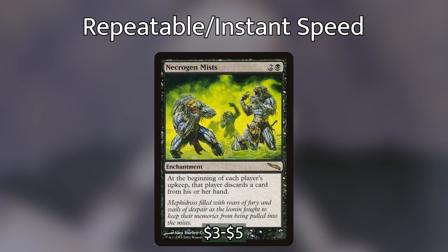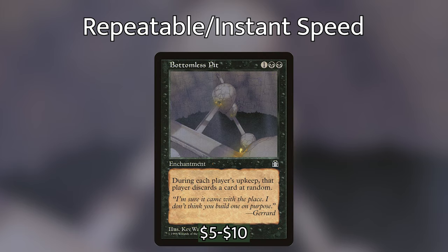We then have Necrogen Mists — at the beginning of each player's upkeep, that player discards a card. This is a super key card. If our opponents are holding a key piece of interaction as the last card in their hand, Necrogen Mists is always going to make them discard it. They're never really going to be able to plan around things because it keeps taking cards at the beginning of each of their turns. We then have Bottomless Pit, an enchantment costing 1 black black — during each player's upkeep, that player discards a card at random. This might be one of the more brutal discard effects because they could have to discard the best card in their hand, potentially being a super back-breaking card.